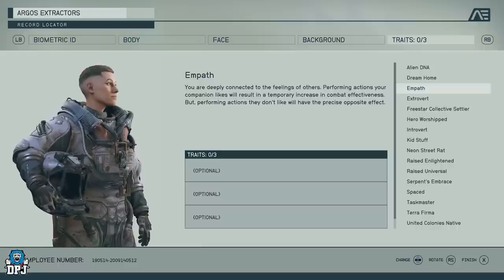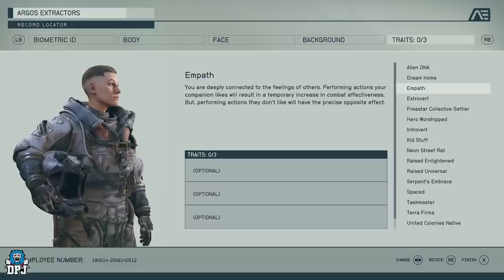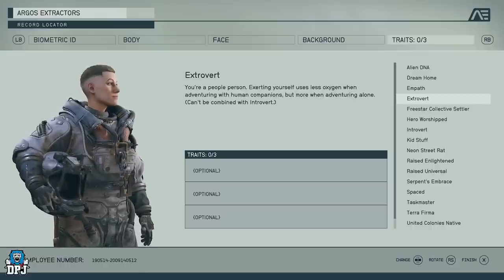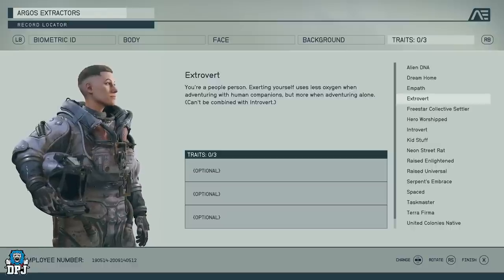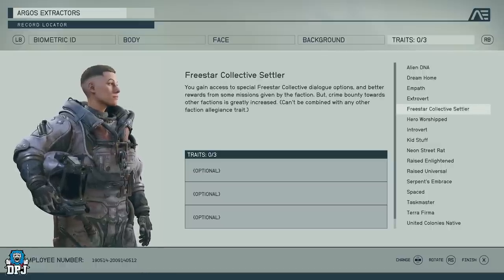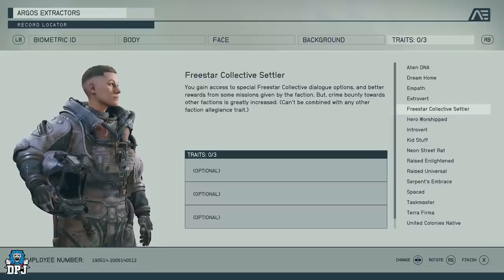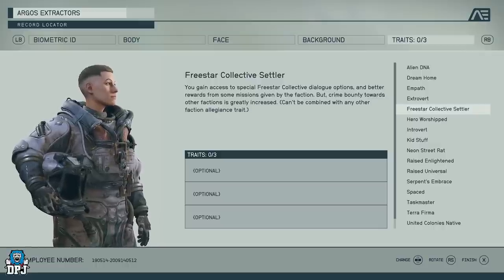With Empath, you'll have to really think about what you say in conversations and what you decide to fight for. If you're on a planet killing aliens and your companion doesn't like it, you'll be weaker in combat — a very interesting dynamic. Extrovert means exerting yourself uses less oxygen when adventuring with human companions, which is a cool perk you can throw on any class. The Freestar Collective Settler trait gives you special faction dialogue options and better mission rewards, but crime bounties towards other factions are greatly increased.